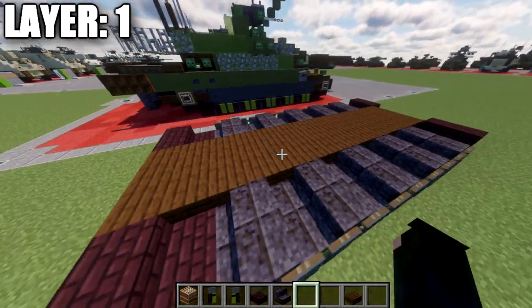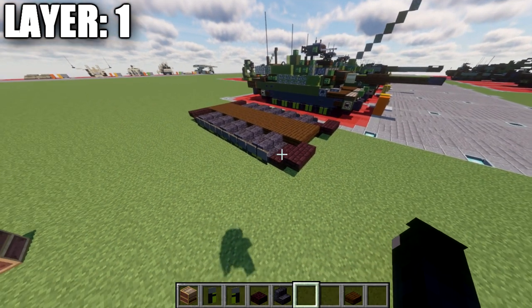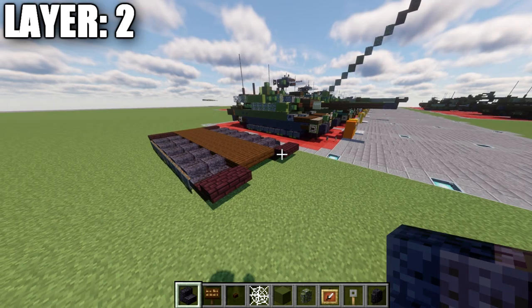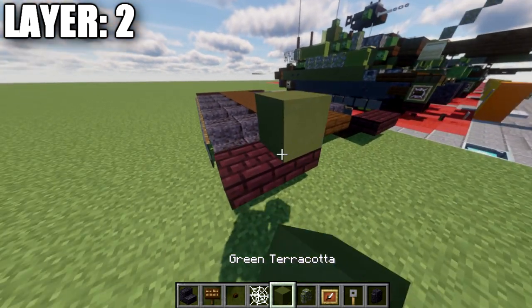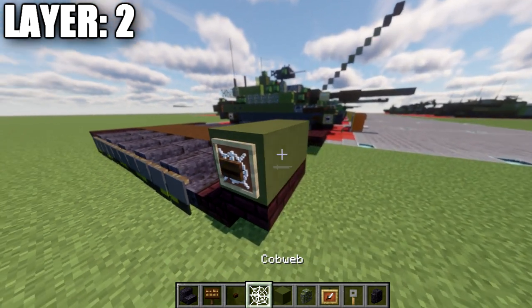That wraps up everything for layer number one. Moving into layer two, we'll start by placing down two green terracotta blocks, an item frame on the side, a cobweb, and a dark oak wood button on the side of that block — same thing on the other side as well.